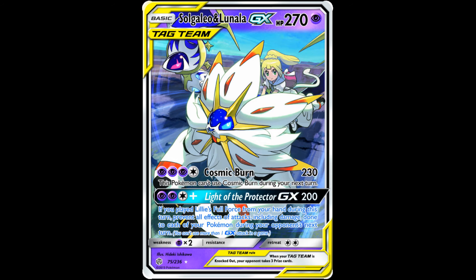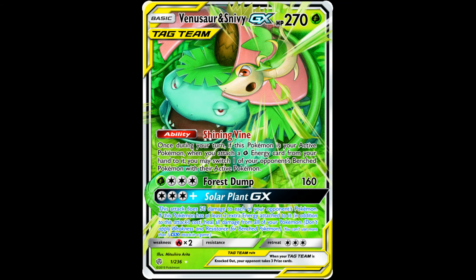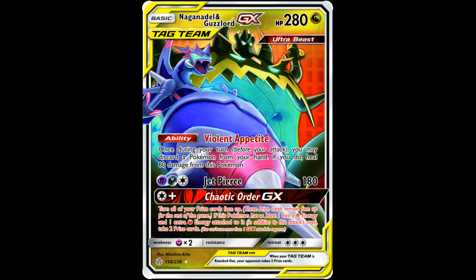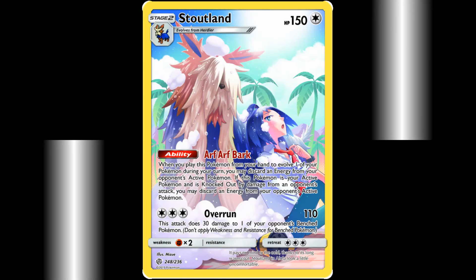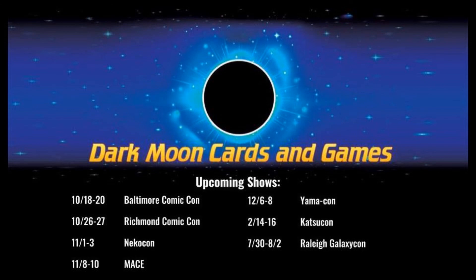We're not going to try to analyze this set, at least not today. It is so massive — to the tune of 271 cards that we know of at the moment — it would take us hours to discuss it, and we're still figuring out everything for ourselves. Our only comment is that the set leaves us pining for the days of those 115-card sets, which was not that long ago. Anyway, come see us this weekend at our last two pre-releases — Saturday in Lynchburg and Sunday in Fincastle. Hope to see you there. Be sure to like us below and come see us at a show near you. Thanks for watching!